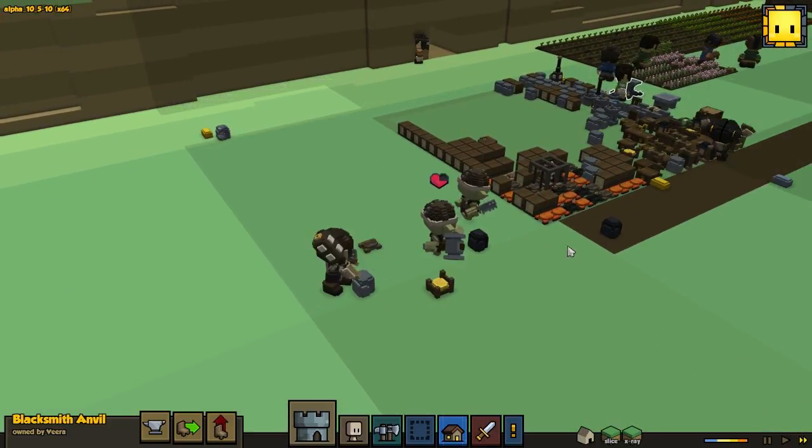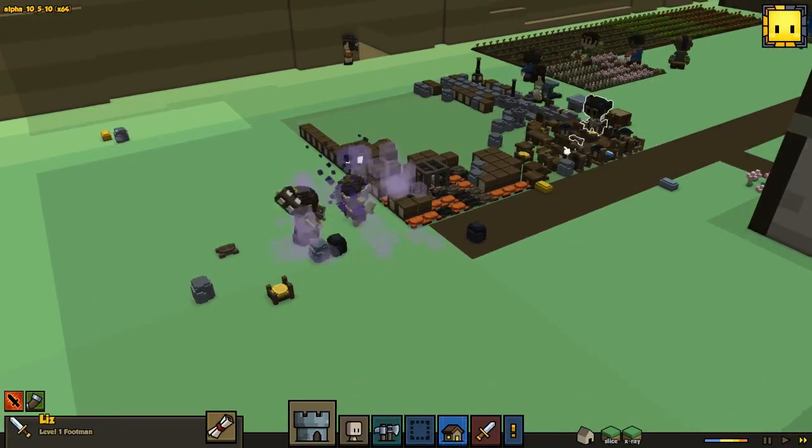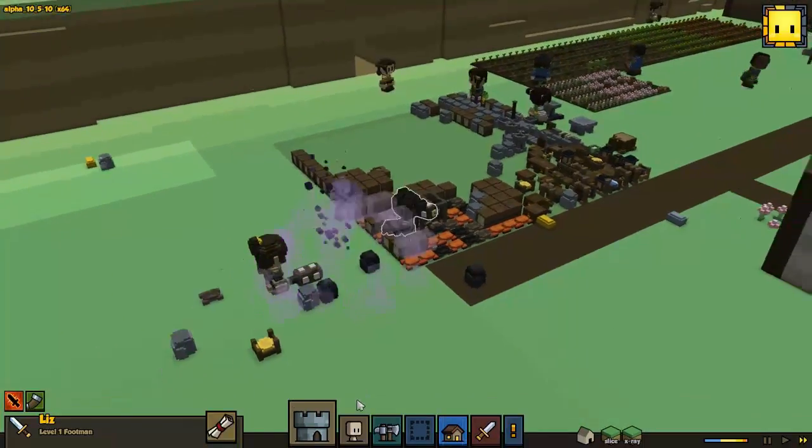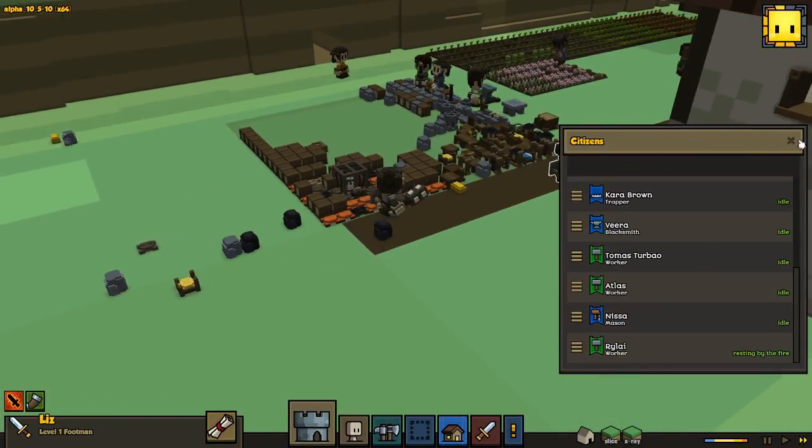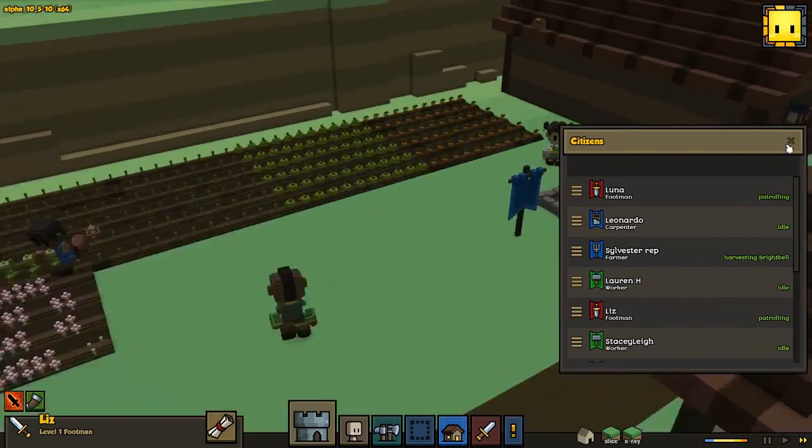Armed goblins just have no chance against my soldiers. One is running away — yeah, we had two soldiers in this one. We got Liz and Luna for the moment. I'm still gonna keep some workers because they are doing a good amount of work for our town.